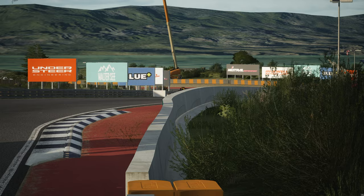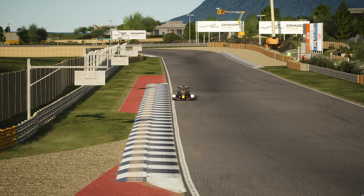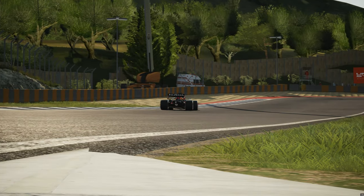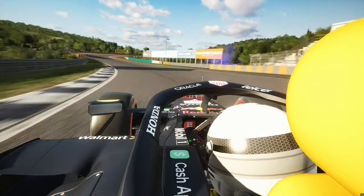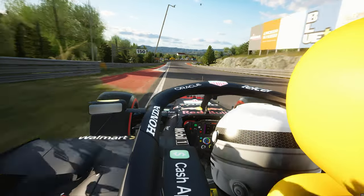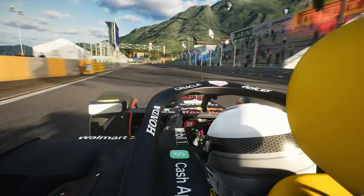Next up on the list, we have Dragon Trail, a fictional circuit from Gran Turismo Sport and Gran Turismo 7. It has what is known as the Chicane of Death on its seaside layout, but it also has a gardens layout and a double dragon layout. The seaside layout is 5.2 kilometers long, the garden layout is 4.3 kilometers, and the double dragon layout is 10 kilometers long. This is a super high quality conversion and a very fun track. Fictional tracks can offer layouts and elevation changes you just wouldn't get in real life, so they're definitely fun to drive in sim. You can find this one in the link in the description below.